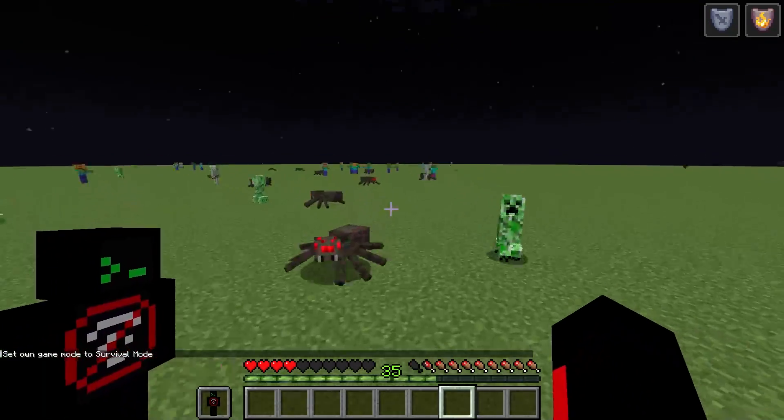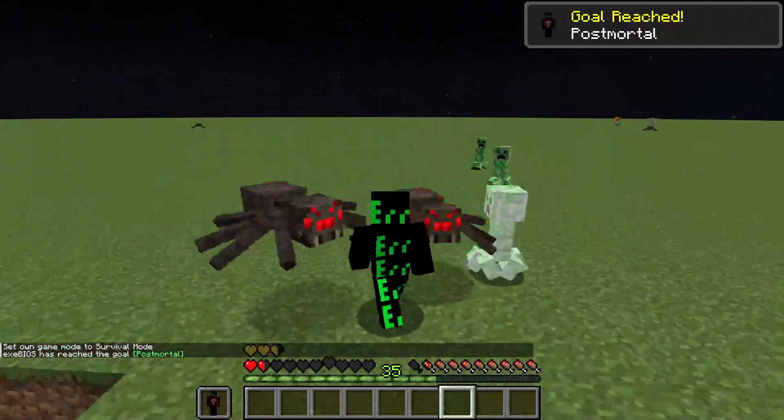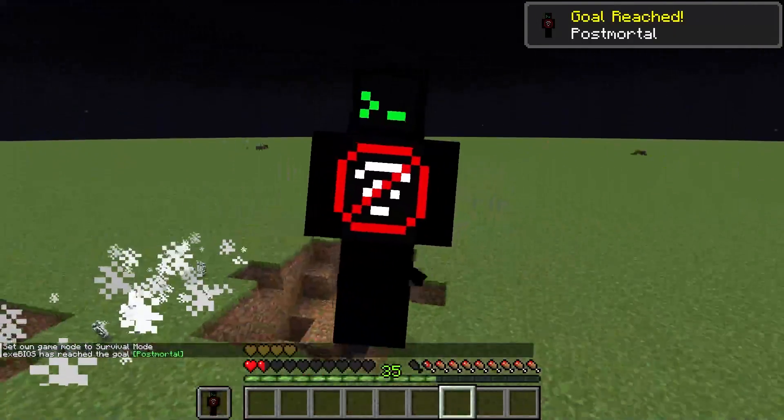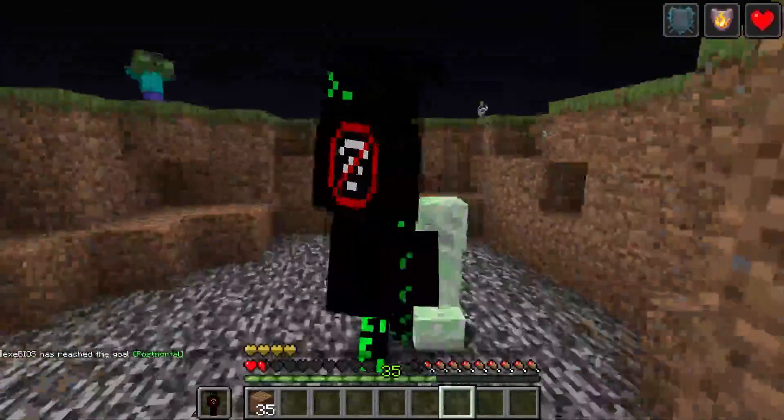Auto-Totem automatically replaces your totem of undying in your offhand if it gets consumed. Make sure you have totems of undying in your inventory for this hack to work, offering you an extra layer of protection.